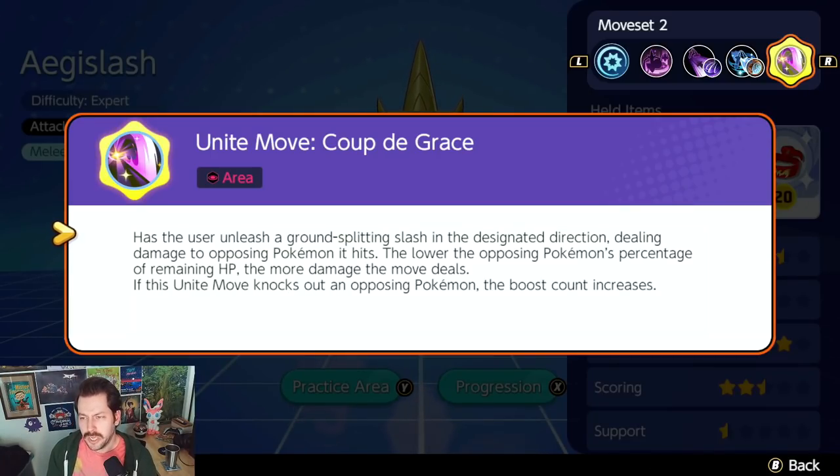Aegislash's Unite move is Coup de Grâce. It deals decent damage, and the lower the opponent's HP the more damage it does — it's an execute move. If you knock out an opposing Pokemon with it, it increases your boost count, so it's ideal to use this Unite often. It has a very low 100-second cooldown. For comparison, Pikachu's Unite cooldown is 89 seconds, which I think is the fastest in the game. Ideally you use it in battle to get crazy strong, take everybody out, and if you can KO someone with it, even better.